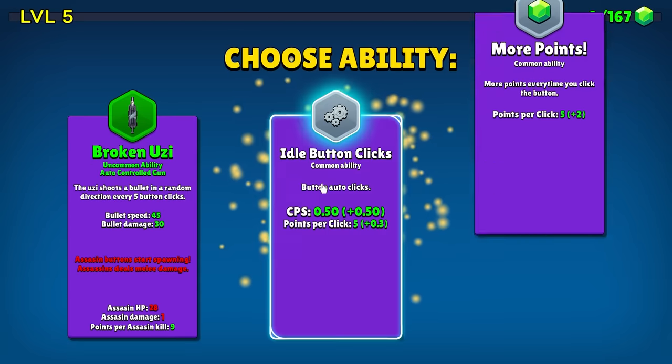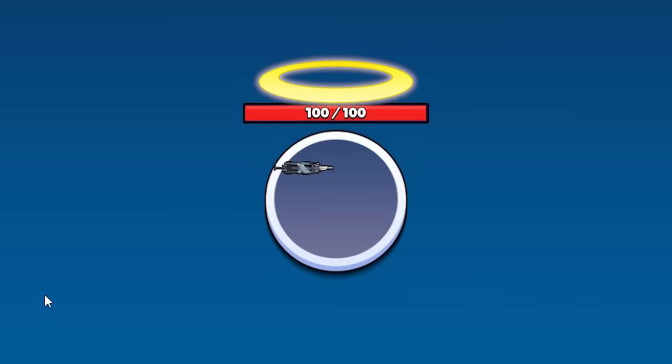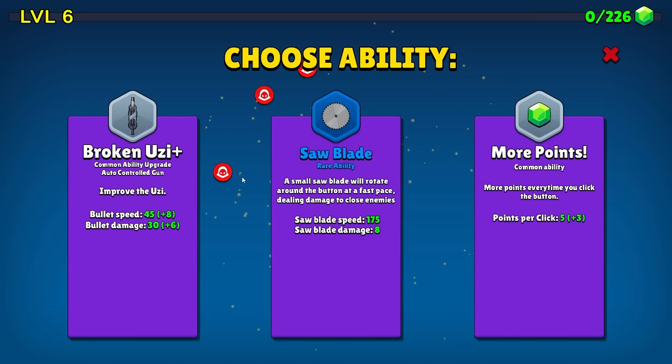We're up to 5 per click, hitting level 5. Which naturally, in a game about clickers, brings us to a broken Uzi. That's gonna give us a gun. So now we need to keep this beautiful angel alive. The enemies will come toward it, the gun will shoot them. The gun will not do a very good job of shooting them, but it tries really hard.